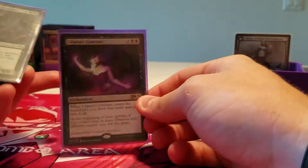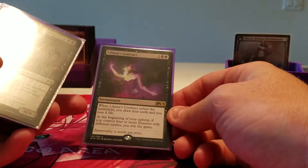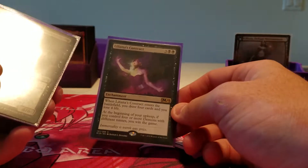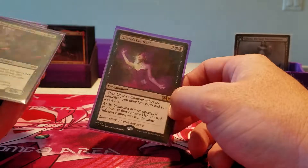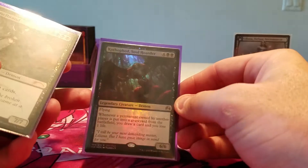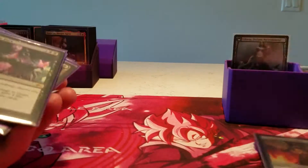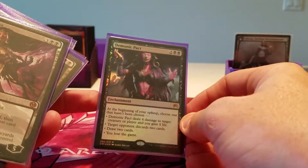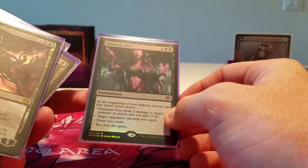I play it because Liliana's Contract is an alternate win condition. If I untap with this and four demons on the battlefield under my control, I win the game. It's kind of sweet. And then I go into her demons that she was in contract with: Kothafed alternate art, Griselbrand banned alternate art, Razaketh promo, Demon Lord Belzenlok promo, and my favorite card art ever, Demonic Pact. It does say you lose the game on it, but sometimes it's just really satisfying to cast.